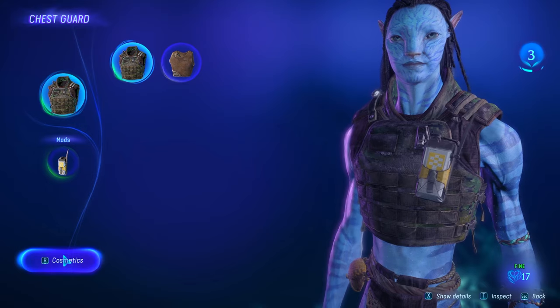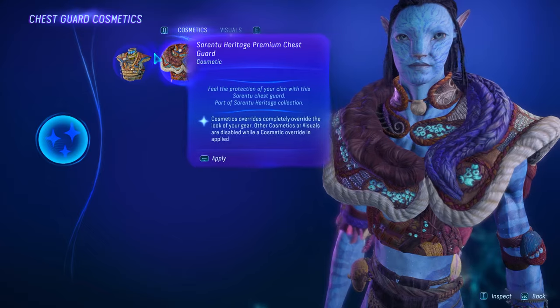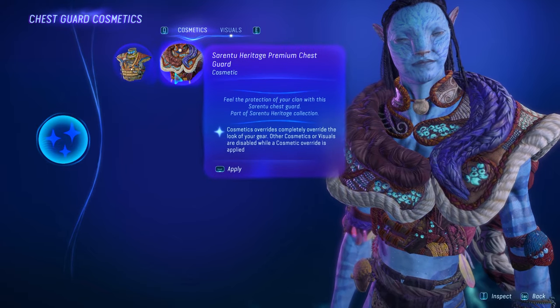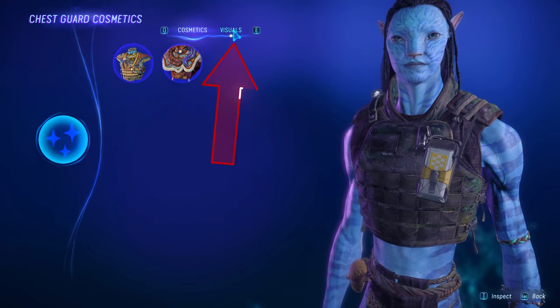You can actually go here and go down to cosmetics while you're in the chest guard area. This will give you two options: using the cosmetics from the pre-order bonuses — the ones that come with buying certain editions of the game — and you're able to equip these like that.